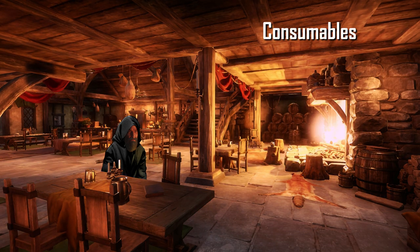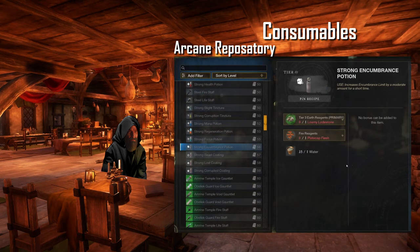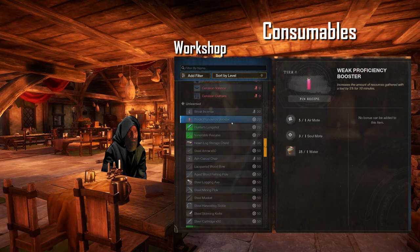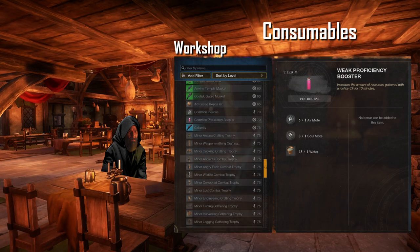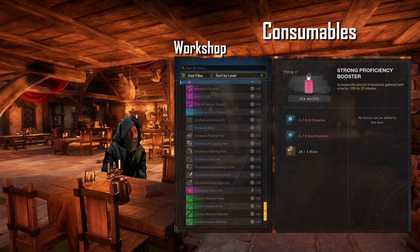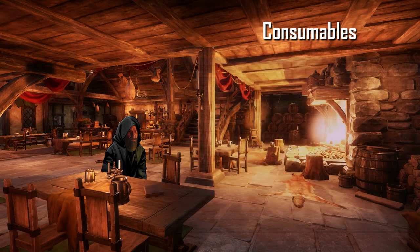Then we have the consumables. At the arcane repository, you can craft potions like the strong encumbrance potion that increases carry weight, or the proficiency booster potion that increases the amount of resources gathered with the tool by ranging from 5 to 15% for 20 minutes. To craft the weak version of these potions, you need molds that drop from harvesting. To get better potions, you're going to craft those at the arcane repository.